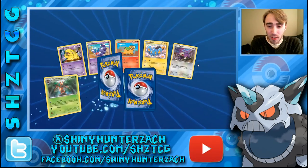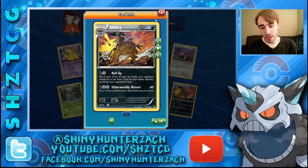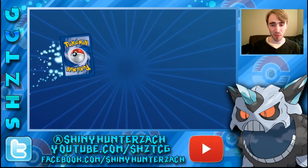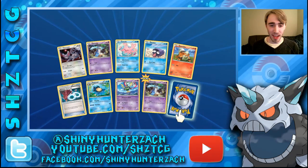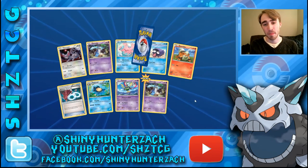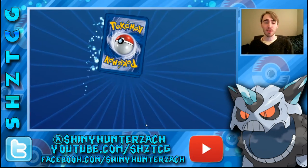I didn't even notice how many packs we have left, but I think we still have quite a few. There's another Fighting Fury Belt, which is nice, and another Shiftry — that's our second one. And then I think we've pulled at least two more in Reverse, so we've got a full set. There's that Stab Honedge — both as a Common and as the Reverse. And our Rare is another Dragalge Hollow — we've already pulled three of those.